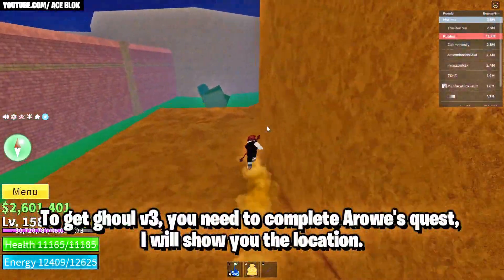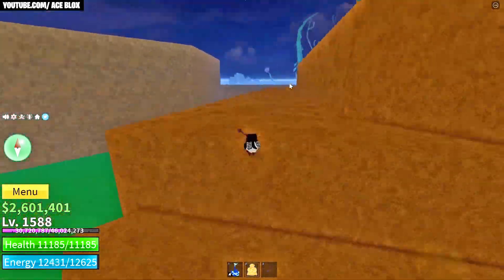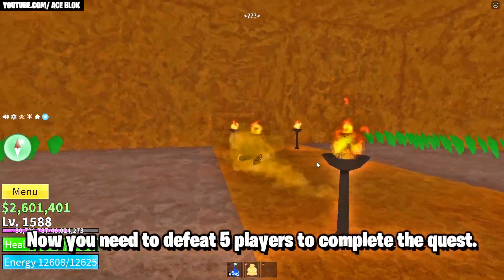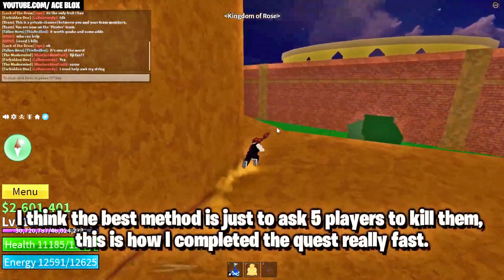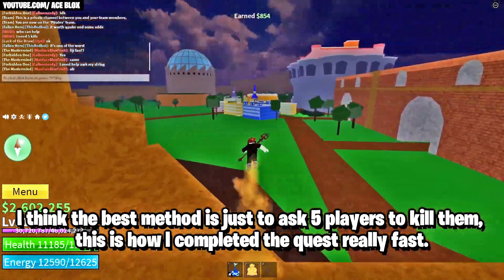To get Ghoul V3 you'll need to complete Arrow's quest. I'll show you the location — go through this wall here. To complete this quest you're going to need 2 million belly, which is quite a lot. You also need to defeat five players to complete the quest. You can't kill the same player five times, so the best method is just to ask five players to let you kill them — that's how I completed the quest pretty quickly.